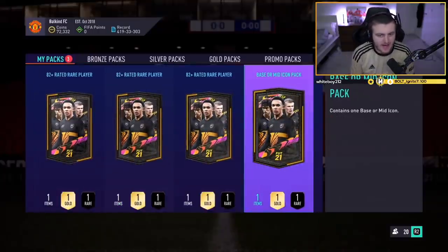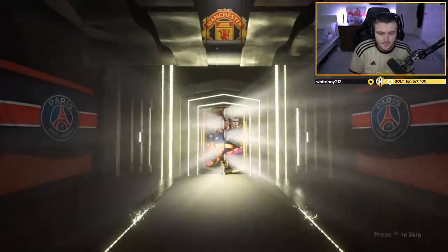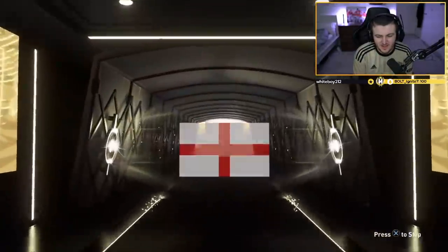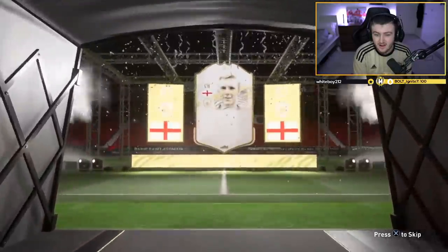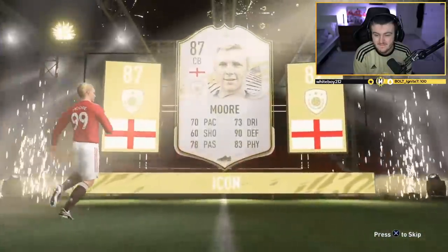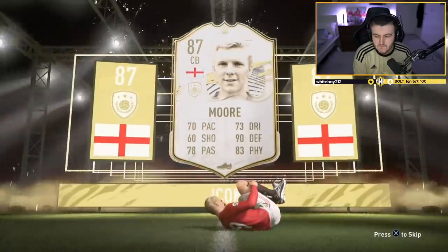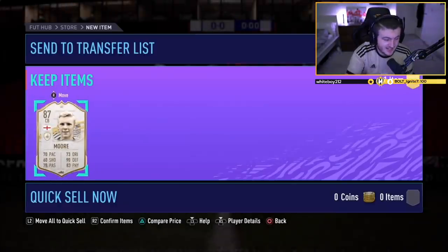We've got Mike's base or mid icon pack. EA, get Mike something good — be a mid icon, be a big nation. English, centre-back — if it's Rio, it's not bad. Oh my word. Well then. That's, that's awful.